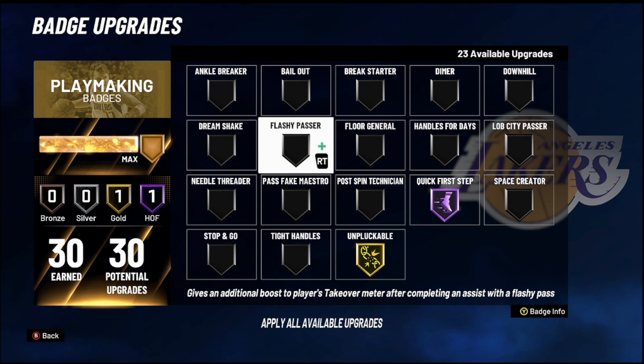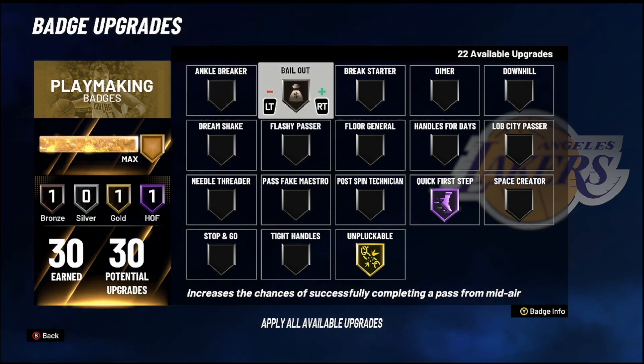The next one I want y'all to look at is Bailout — still one of the most important badges in the game. If you go for a jump shot, change your mind, and pass the ball out, it's going to make that pass safe and fast. Put it at least bronze or silver — you don't need to go higher than that. I usually rock it on silver. Once again I got 30 playmaking badges, so I have more room to wiggle. Must have.